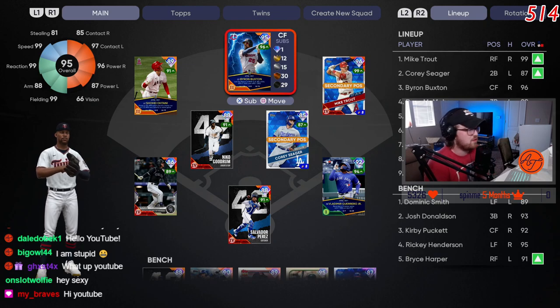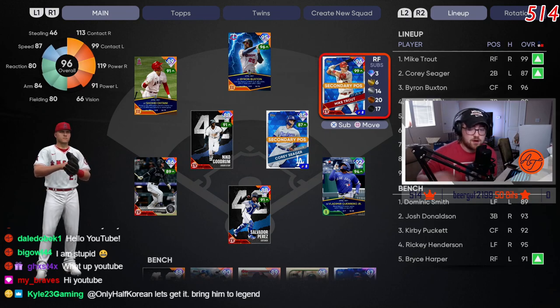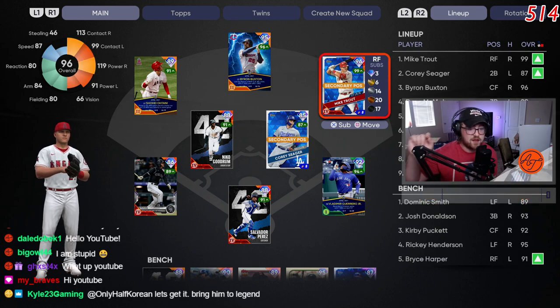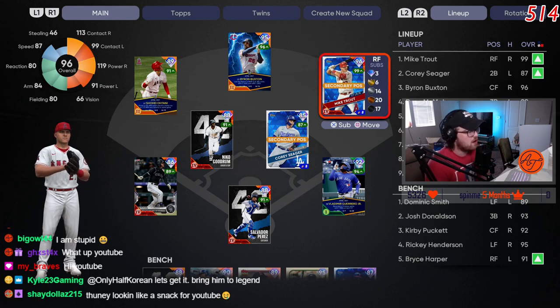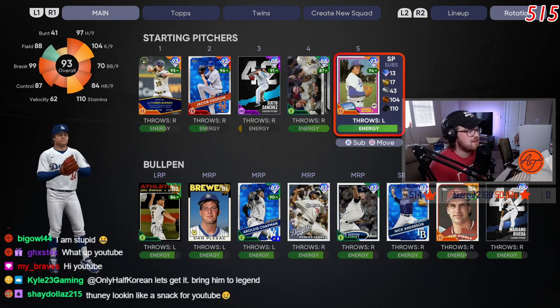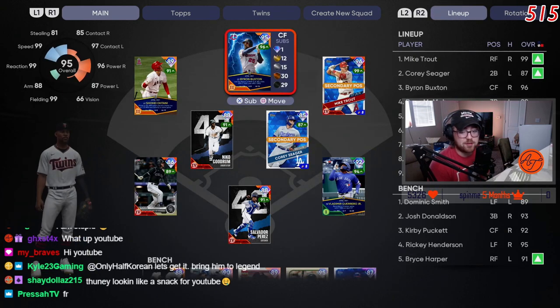You're looking at my current god squad: Shohei in left, Buxton in center, Trout in right. I'd recommend putting Trout in left or right field once he's at parallel four, because he'll have a gold shield. Before parallel four he doesn't have a gold shield on defense, so keep Trout in center until then. We're pitching on legend difficulty with Fernando Valenzuela. This will mostly be an unedited video showing how I like to play. Hope you enjoy — like the video and I'll catch you in the next one.